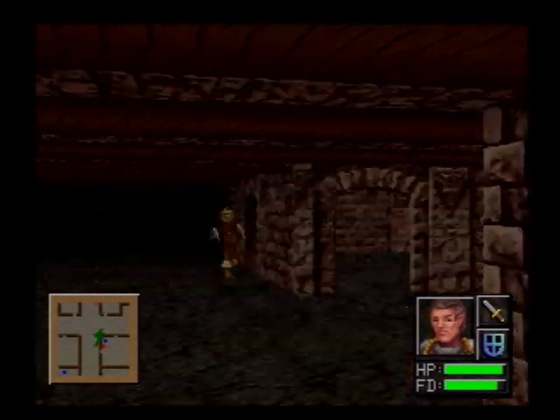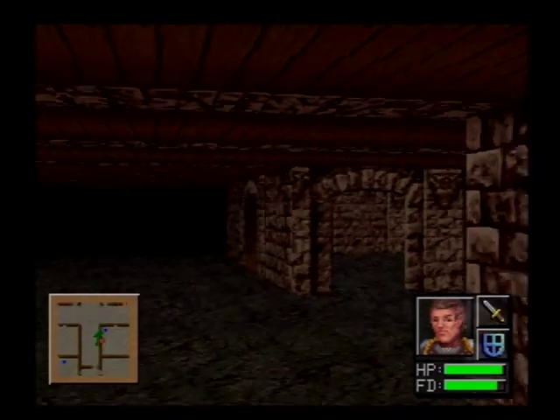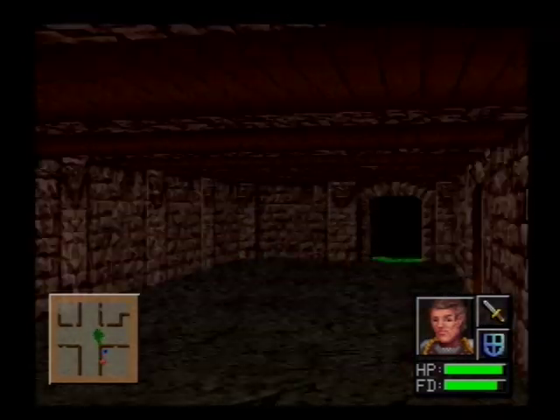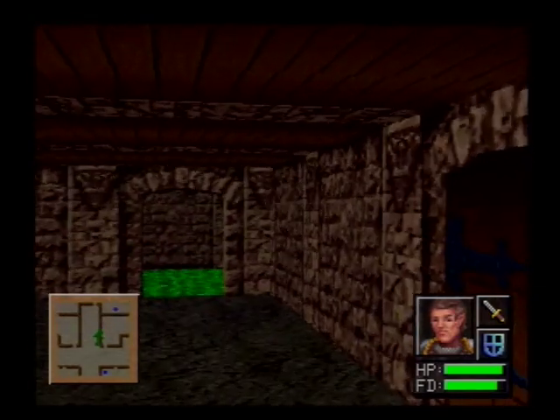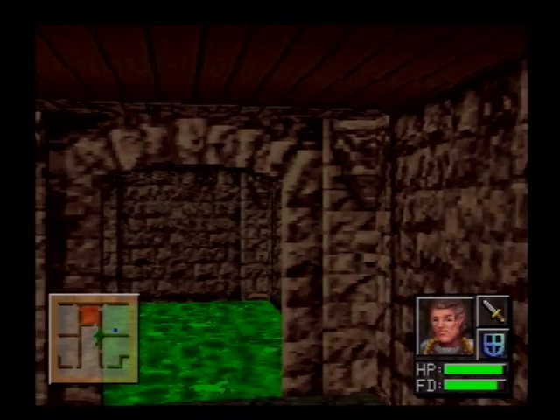Oh, who's that? This is going to be the guy I'm going to kill. Nobody's friendly in these games. It's like: if it moves, kill it. On the other hand, if it doesn't move, pick it up and stuff in your pocket. Now this spike thing will hurt me if I go over it.